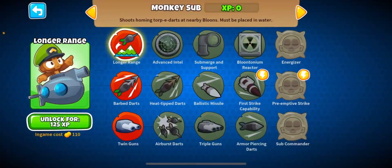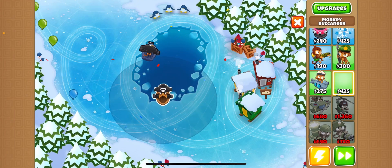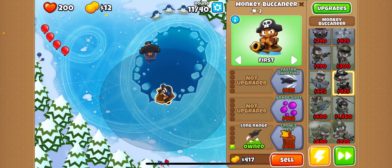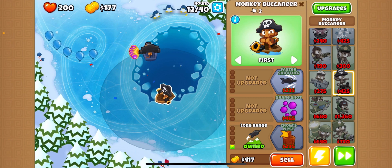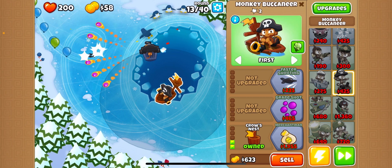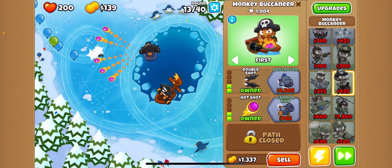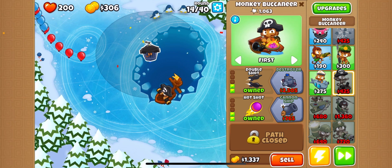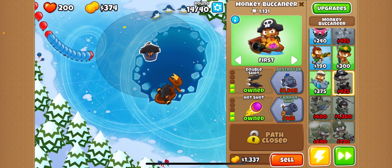Monkey Sub - I actually don't know a lot about Monkey Sub because I don't use it. I think I've used it like once. Long Range and Crow's Nest - I'm pretty sure the Crow's Nest allows the ship to hit camo balloons. And then Merchant Man allows me to get money, so that's going to be epic. I'm going to get Destroyer before Merchant Man because we need to pop these balloons, and Destroyer shoots so fast, it's rapid fire, it's amazing.